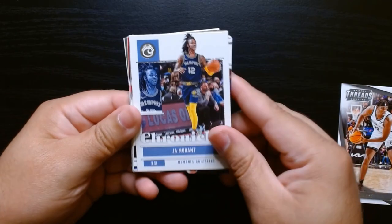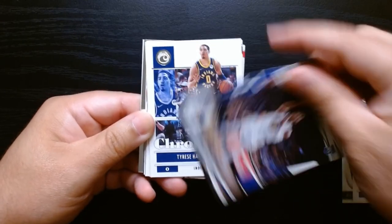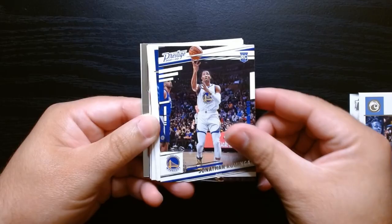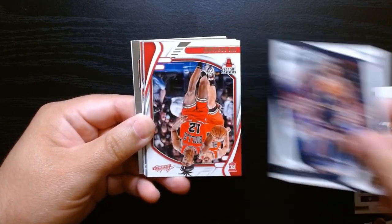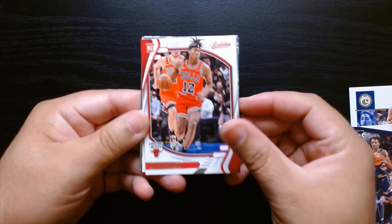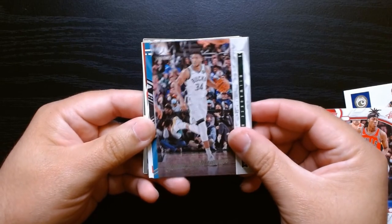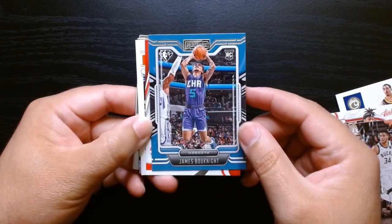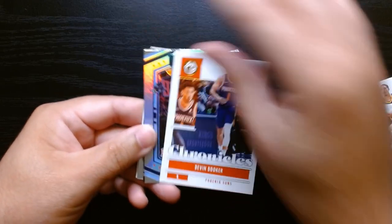Darian Sharp. Hopefully we don't have to turn this around all the time. John Morant on the base Chronicles. Jonathan Kuminga on the Prestige — fans have started calling him the Cumbucket. Halliburton on the Chronicles. Bones Hyland. You get a ton of rookies — like every rookie will be here. They're not worth much because you get so many of them. But hey, Giannis. It's always fun if you PC anyone and you find one of their rookie years.